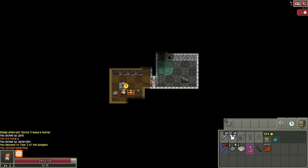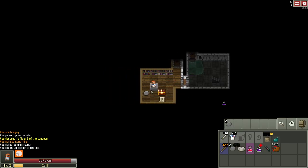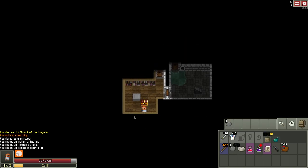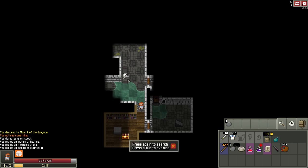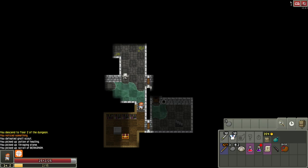Since gnolls are a little stronger I'll invest a stone to wake it up and get some chip damage on it. Then I'll step back through the door and go for the surprise attack. On PC I'm hitting the spacebar here instead of clicking the wait button.